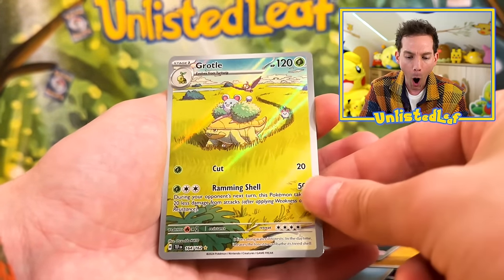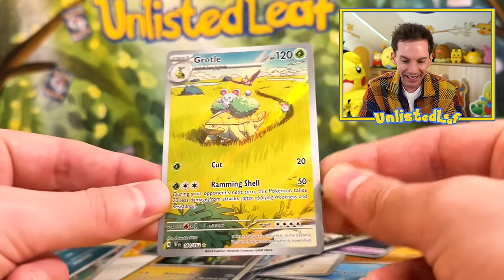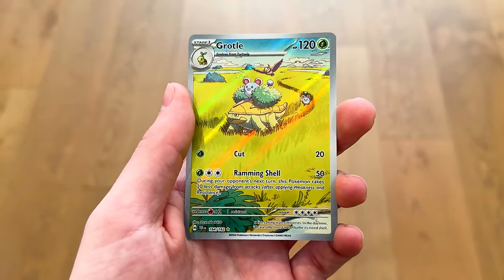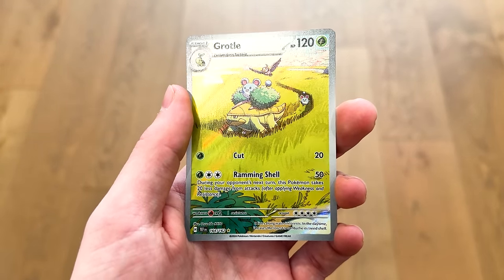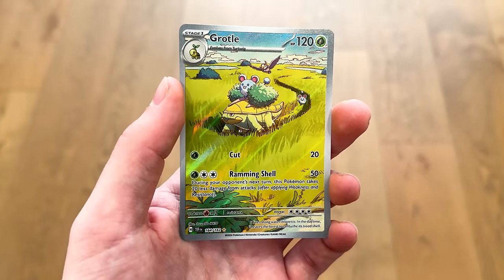If you get — yes boys! That's it! Iron Thorns! Meryl's riding Grotle through the planes — look at this! That is fantastic, that is an artwork, ladies and gentlemen. The more we open, the more I realize how rare it's going to be to try and get the gorgeous texture cards. Even full arts don't seem to be as common.